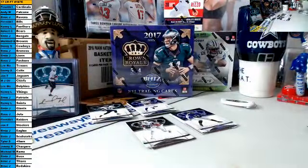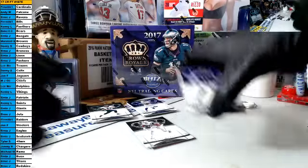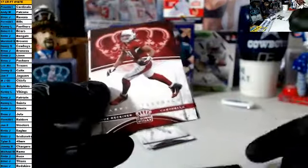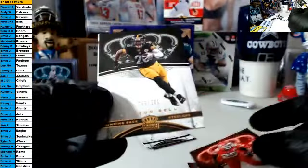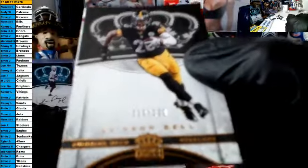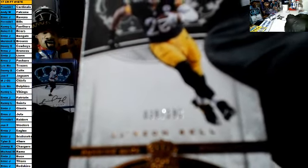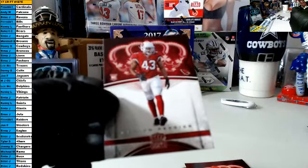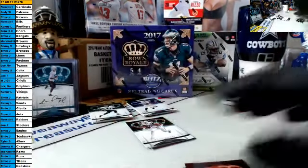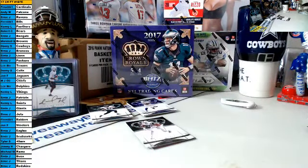Good luck, here we go, pack one: Terrell Suggs, Fitzgerald, Eric Berry for the Chiefs. Our parallel is a Le'Veon Bell for the Steelers — that is bronze out of 299 — congrats to the Steelers owner. And our rookie is a Reddick rookie for the Cardinals. That is Fire Stick.